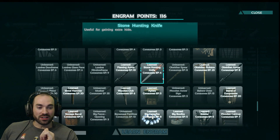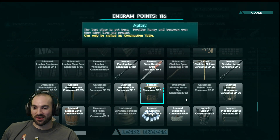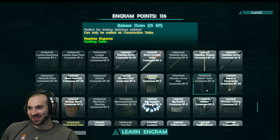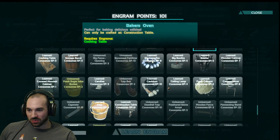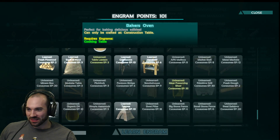We need to make the stone hunting knives — those are for getting extra hide. The stone hunting knives are best for getting hide. I heard you. I care. I don't think they work, though. The baker's up, Tasty. I always care. Fiber on the ground behind you. What a shit show.